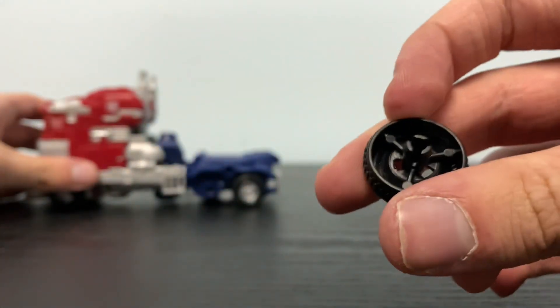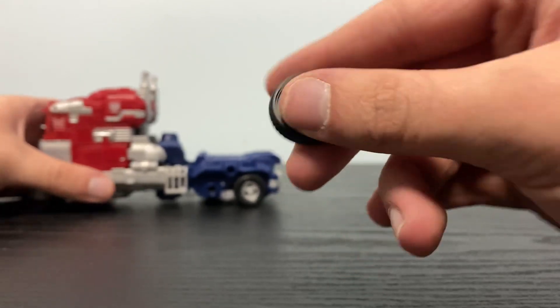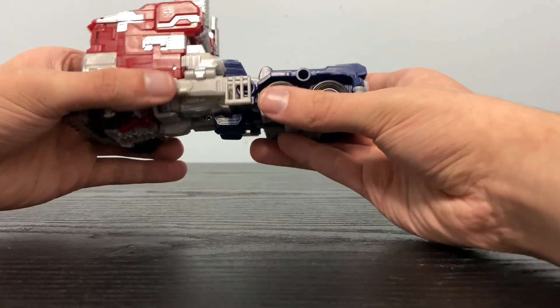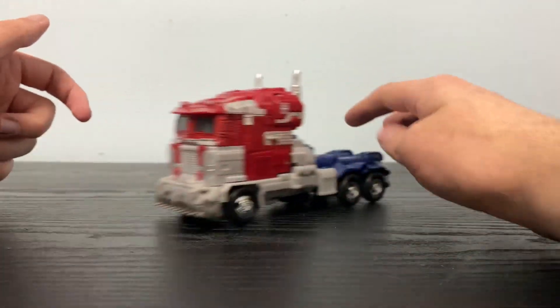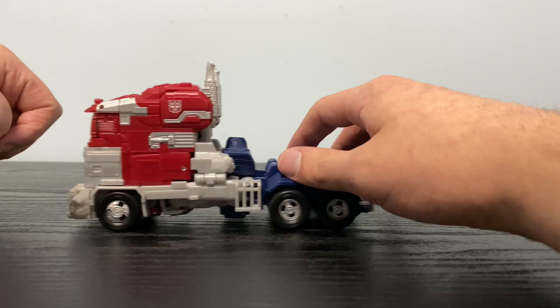The wheels here are on these little typical pegs — they're not like actual metal plugged all the way through. They're just the kind you can plug in and take out. He rolls pretty well on my desk, so that's pretty nice.